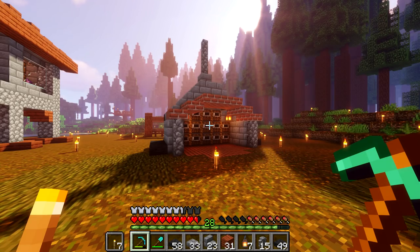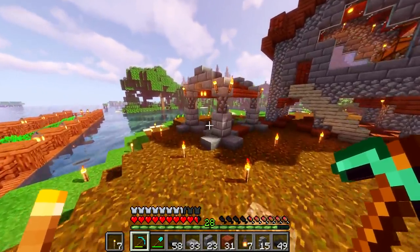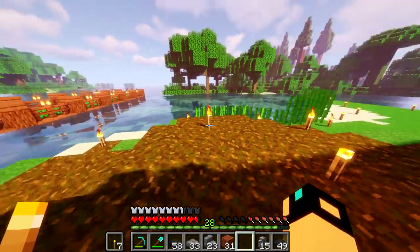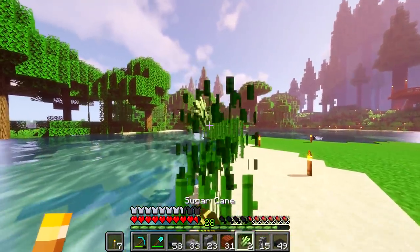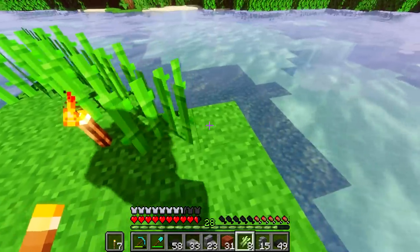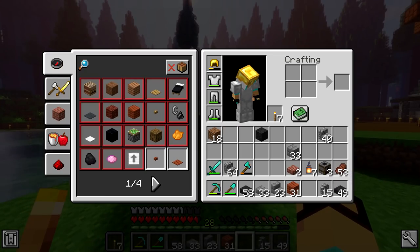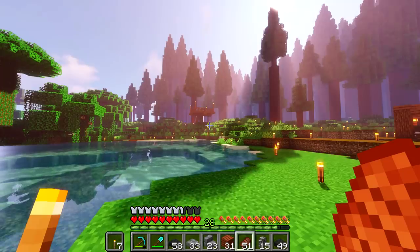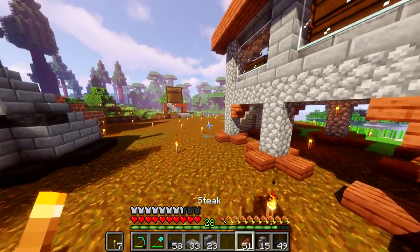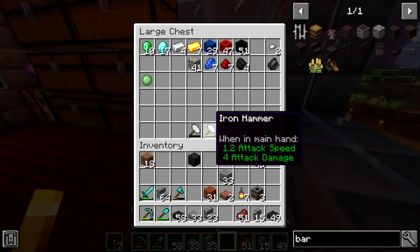We probably want to start building some sort of path system between all these structures — we have a farm, mine, house, and cobblestone chest storage. I'm going to check on this stuff. I walked over the... I'm going to stop doing that because I could fall in very easily. All in one foul swoop? That just sounds wrong. Let me put up all these building materials and then we'll get on to the next objective — which I don't know what it is, but I'll think of it.